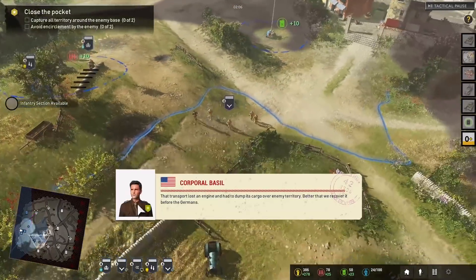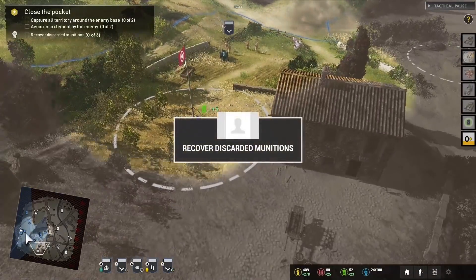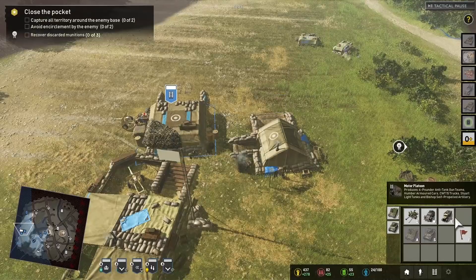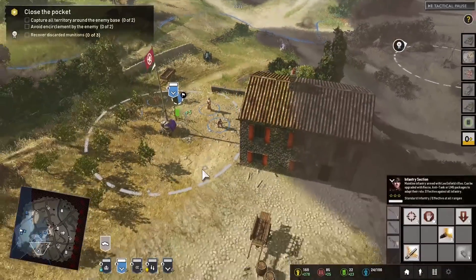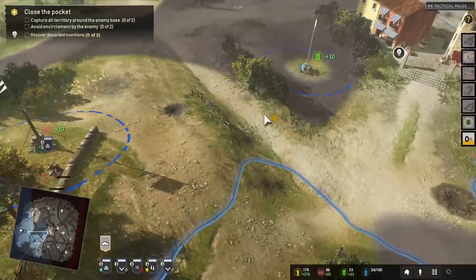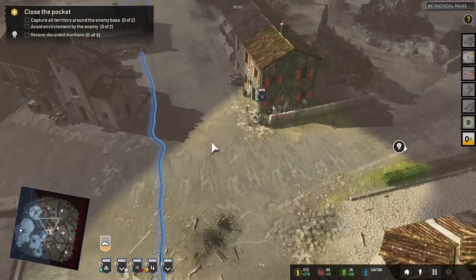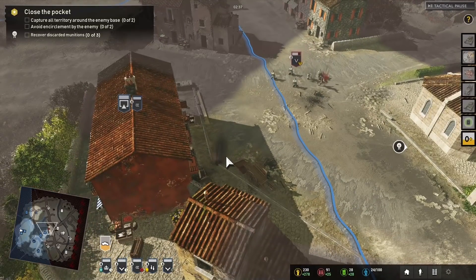What's that? That transport dumped its cargo behind enemy lines — let's recover it before the Germans do. There we go — one of our dynamic objectives is to capture the supplies nearby. We've got some troops we can garrison. The most powerful thing I've found so far is the Bren machine guns — they're incredibly powerful, almost working like a heavy machine gun within the squad. They're that effective.